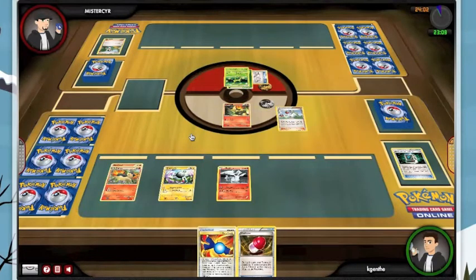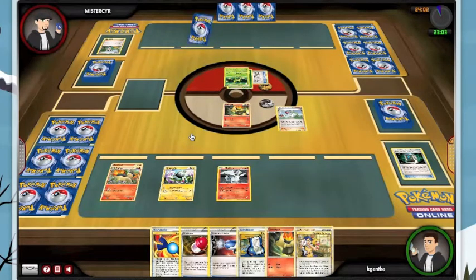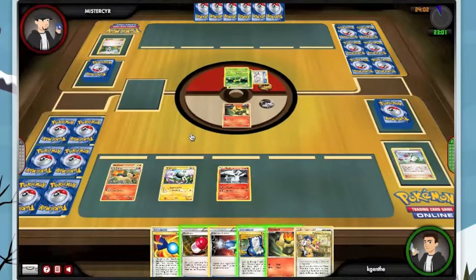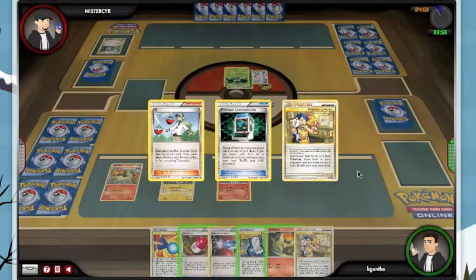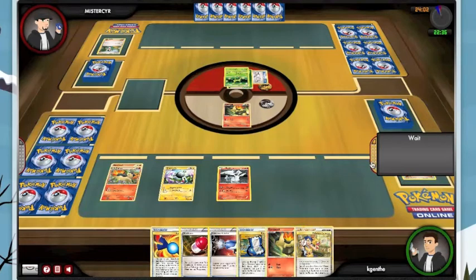While N isn't usually that great on the first turn, in this case I think it's a fair trade. So we get another hand full of goodies - Rare Candy, Plus Power, Catcher. I know most of my items are in my deck. I haven't seen a Switch yet, which would be the only missing piece I'm going to need. Again, I whiff on an energy, so we're kind of off to a slow start. Typhlosion Magnezone can be clumsy. Here we see two turns and I really haven't done anything.